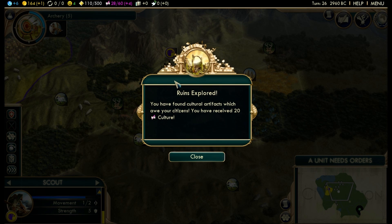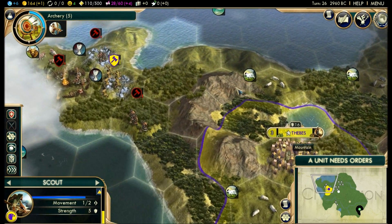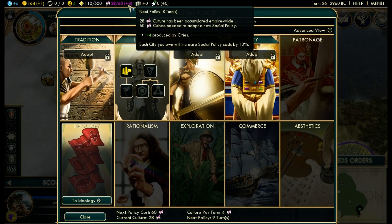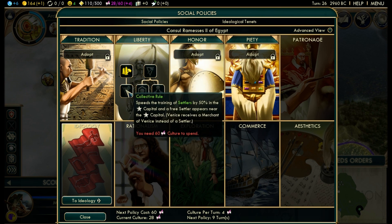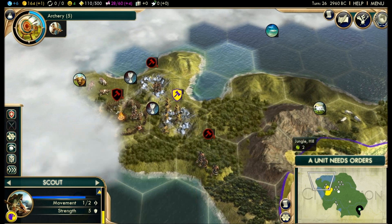Let's see what this gives us — ruins explored! We have received 20 culture. That's nice, that gets us closer to a settler. We're going to get a free settler once we get up here because we'll be able to pop that policy, which will give us a settler right by the capital — very nice.